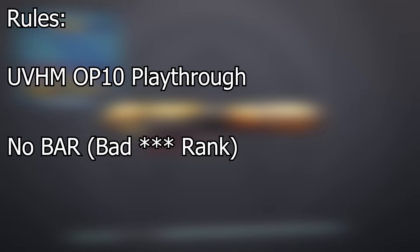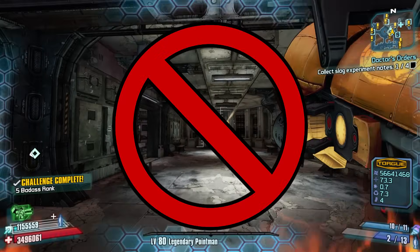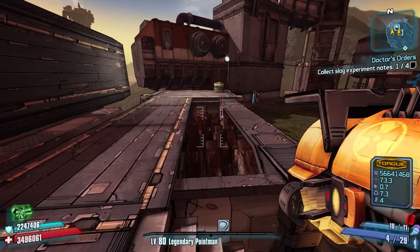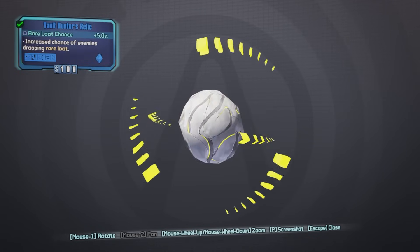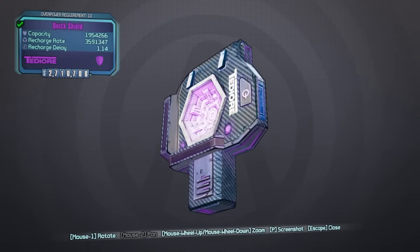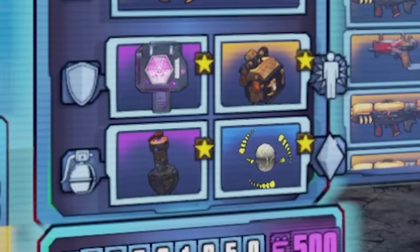I'll briefly go over the rules. We're playing on UVHM OP10 — the hardest difficulty with everything 10 levels higher than us. BAR is not allowed, and the Nukem is the only gun I can use, which means no Logan's Gun and Sham to absorb ammo. If I want ammo, I have to find some or buy some. The only other unique gear I'm allowed is the legendary point-in class mod for survivability and the vault hunter relic.